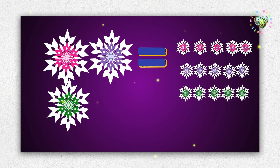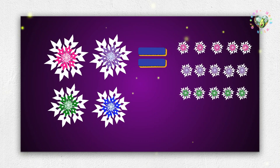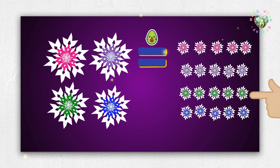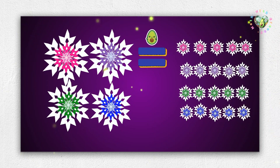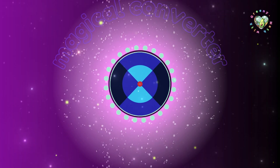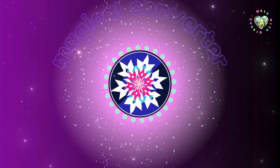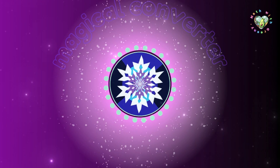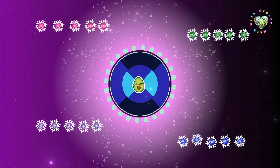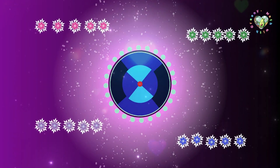So with four huge snowflakes, how many tiny ones will you get? Adding five more — five, ten, fifteen, twenty. Twenty tiny snowflakes. Let's drop all four super snowflakes into the magical converter and see if we get that amount. Yay, there are twenty tiny snowflakes! I was right. Well done, Greenie.